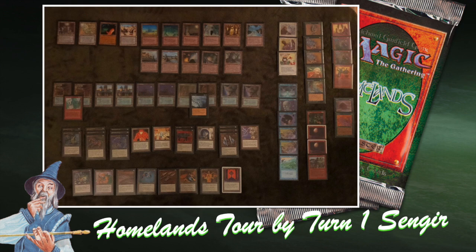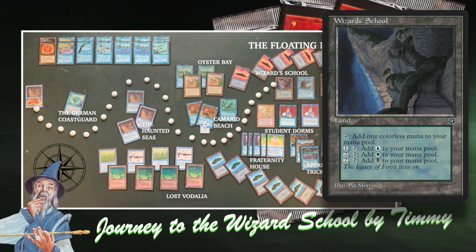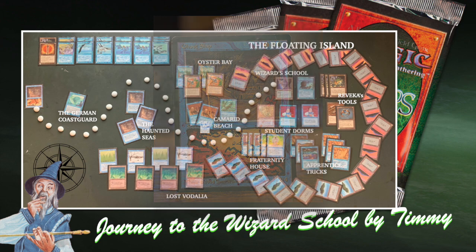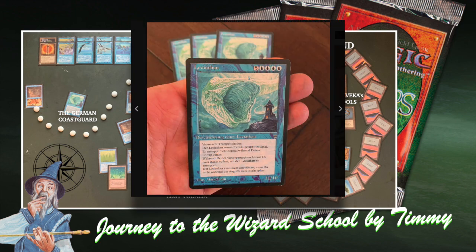Now we're going to take a look at my deck, Journey to the Wizard School. It all starts with that altered Pirate Ship on the left — it's got a little treasure map on the alter made by Lady Death Touch to celebrate the first year of Timmy Talks on Patreon. The idea is that a young Timmy goes on the ghost ship on the journey to the Wizard School. But before he can reach the Wizard School, there are a lot of dangers, including what you see as the German Coast Guard — that's actually a Leviathan. The Leviathan in German has a Legends symbol on the card instead of the Dark symbol.